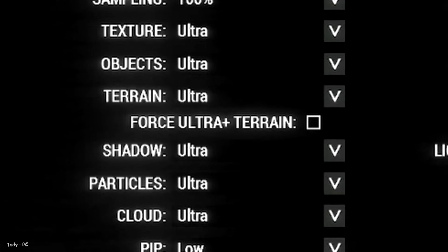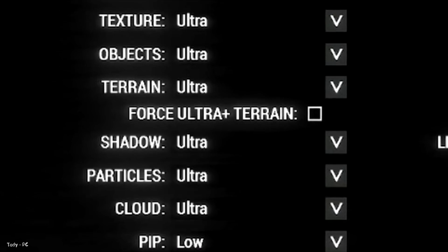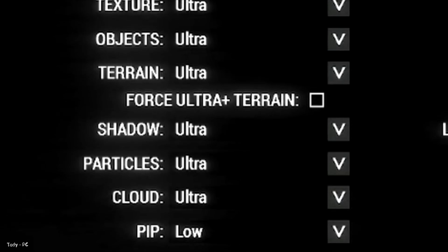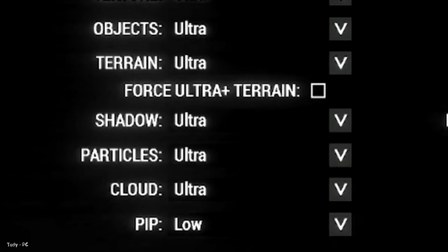Shadow quality is something you should be very careful with. I would either disable this for most mid-low setups or set it to ultra. Other settings look visually bad and also have poor performance. Particle quality I would set to ultra — it doesn't affect framerate very much.